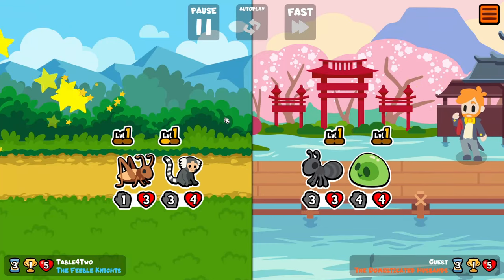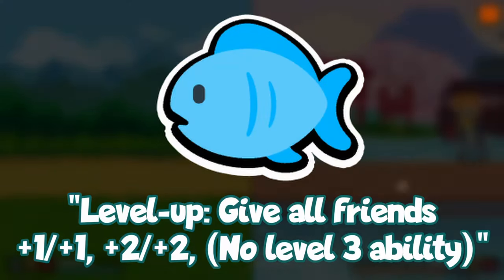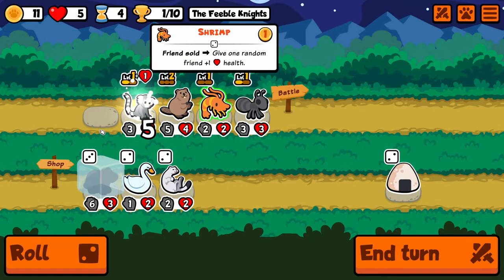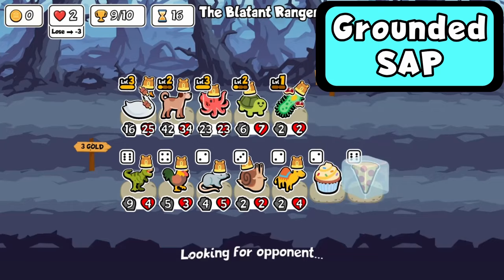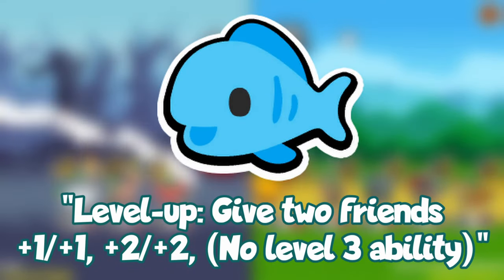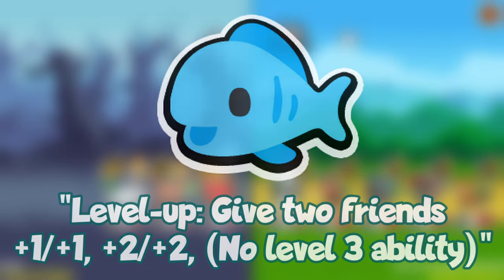Keeping in tune with another early game pet, we have the Fish. Originally, on level up, give all friends plus one plus one, this ability made Fish arguably the strongest tier one in the entire game. This may not sound too crazy given today's pet climate, however think back to OG Super Auto Pets days, where Turtle Pack was the only group of pets in the stats arcane. Even after reducing the ability to hit only two friendly pets, Fish is still regularly chosen throughout the early game.